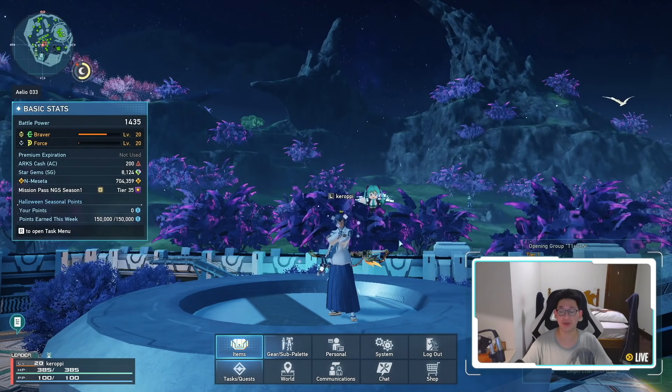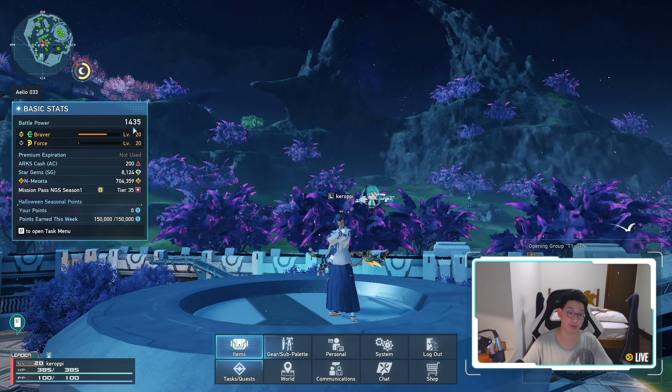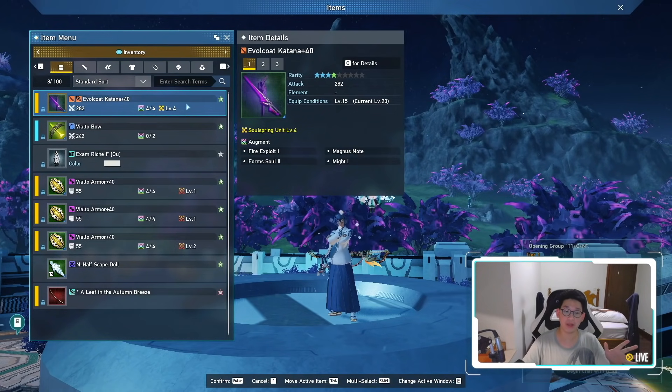So we are now on my ship 1 character — you can tell by simply looking at my meseta, I only have 700,000 meseta, and you can see my battle power is actually 10 battle power higher than my ship 2 character. But if we look at my gear over here, it's nothing really crazy. I'm simply using an evil coat katana with no fixa, which costs a thousand meseta on the player shop if you're too lazy to farm for it. Every evil coat weapon right now on the market, as long as it doesn't have a fixa, literally costs a thousand meseta. So there's pretty much no excuse to not pick up an evil coat weapon.